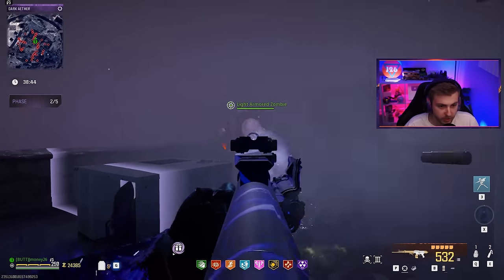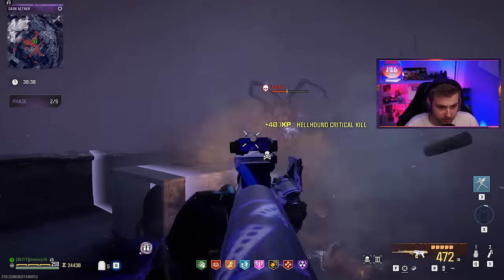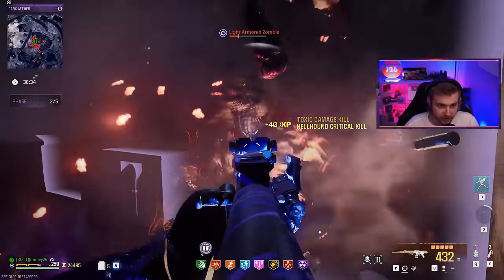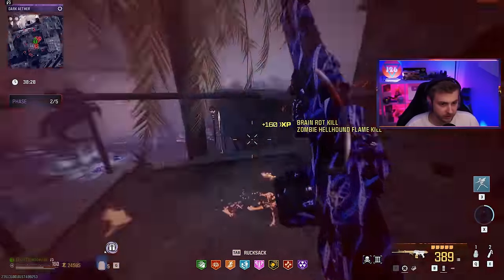And now we're getting some elites in the mix. Can we handle the zombies and take out the elites at the same time from the same spot? The mimic is taking some good damage — should go down right about here. If that was an HVT, I think we'd be dead. We might actually be dead right here. Let's get the hell out.